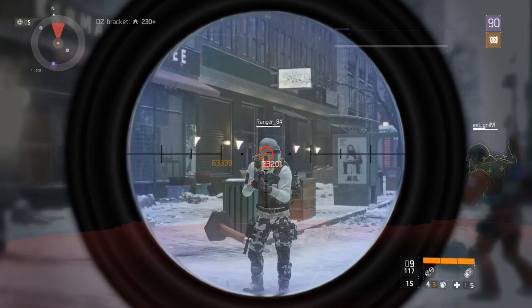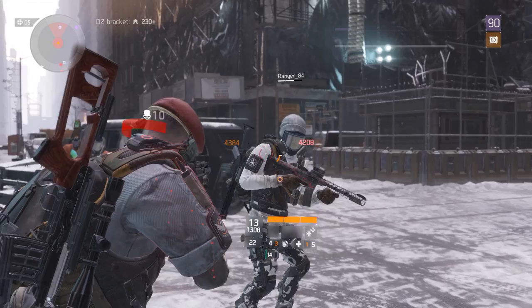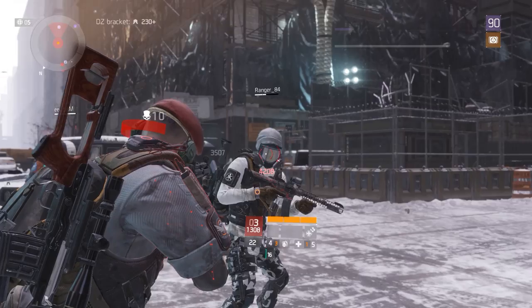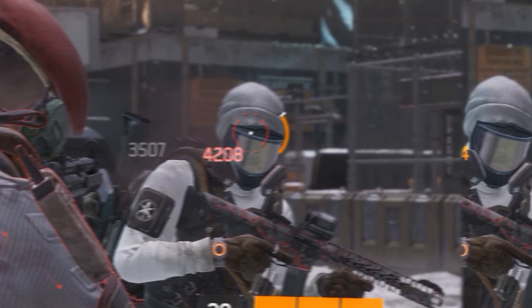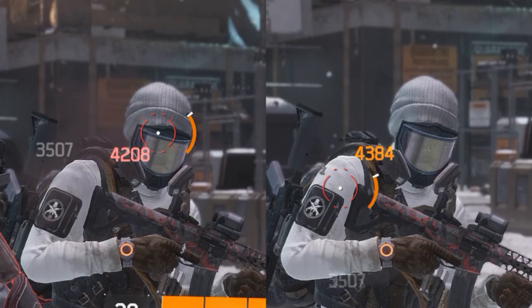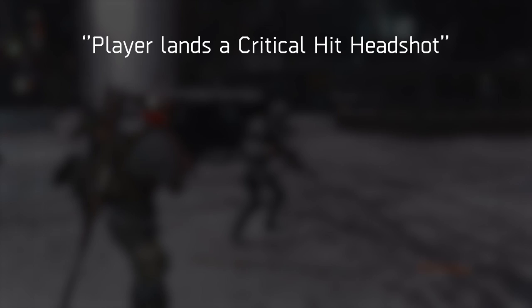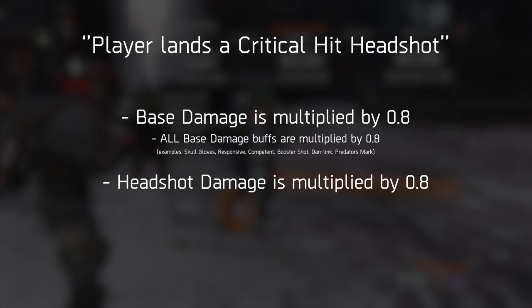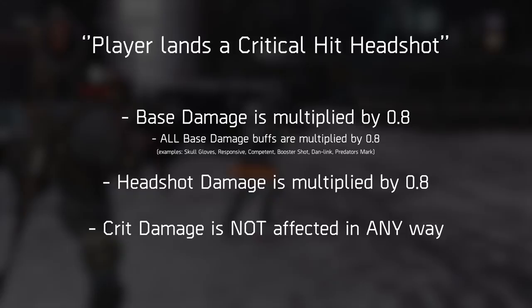A headshot-focused build suffers from this, especially considering that a build focusing around crits does not suffer from the same problem. A critical hit — whether on the body or the head — does the damage for the full amount without any multipliers or modifiers to the base damage. For example, an unmodded SMG with 50% headshot damage and 25% critical hit damage: you'd expect a headshot to still be worth it over a crit, but a headshot results in 4,208 damage while a critical hit on the body hits for 4,384 — a difference of almost 200 per bullet, even though headshot damage was twice the crit damage.